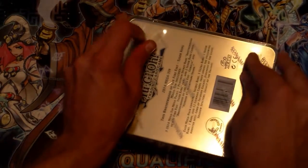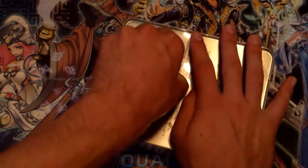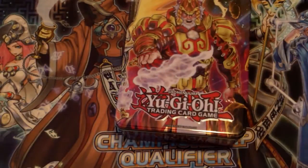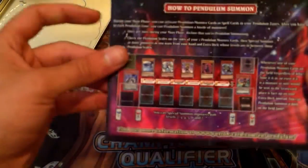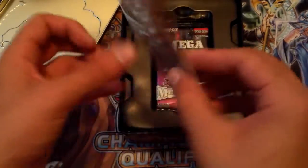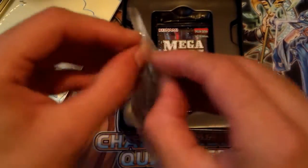Should have got something to cut this with — whatever, there we go. I believe the Bujin one has a super rare Bujin Crane, which is pretty cool. We got some of the new pendulum cards in here — I don't really know how to pendulum summon yet. This is a little promotional pack. Oh, that's the new platinum rare! Totally forgot that was in here, let's check that out and see what it looks like.